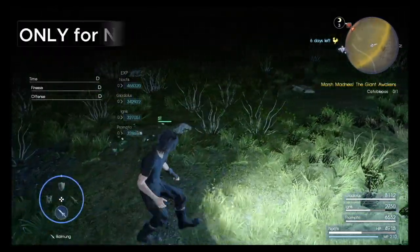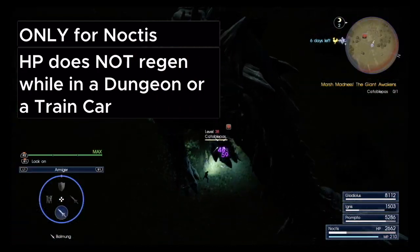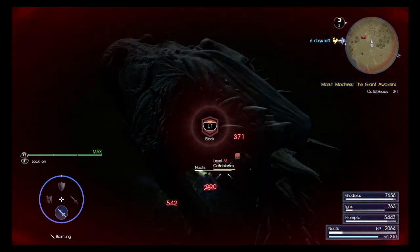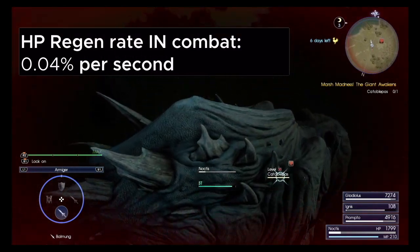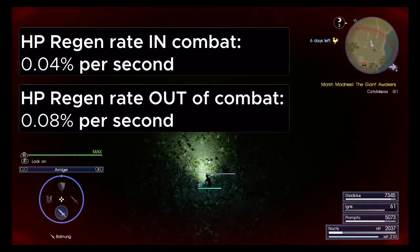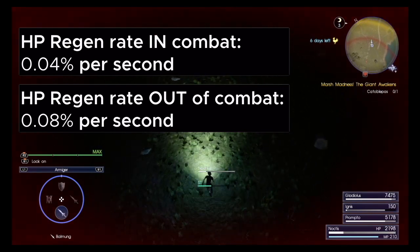This build is only for Noctis, and Noctis' HP does not replenish while you or your party are in a dungeon or a train car. The HP recovery rate for Noctis is 0.04% per second by default during combat, and this is doubled to 0.08% per second when outside of combat. We're going to add a few items to buff this regen rate right out the roof.